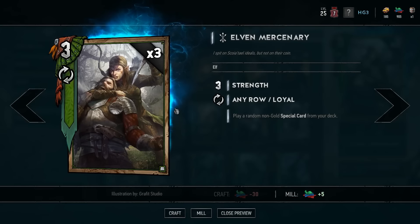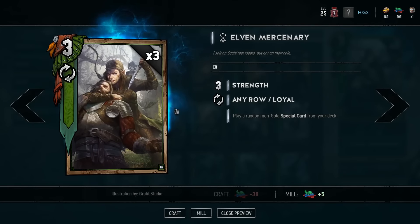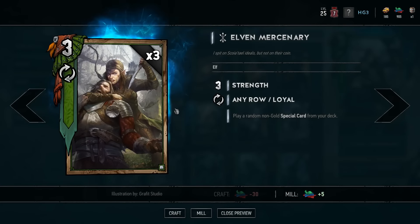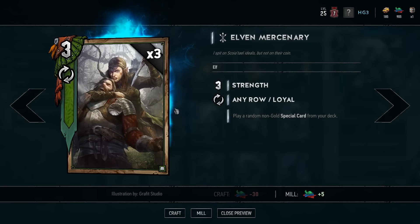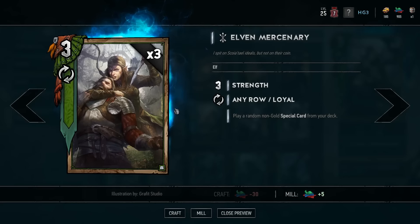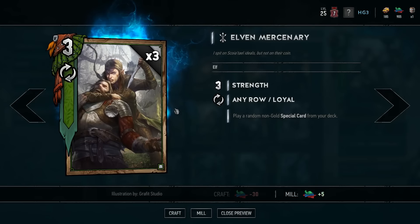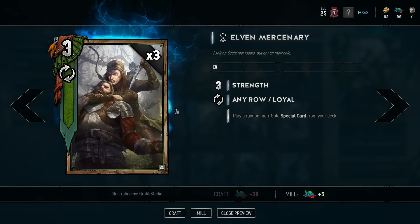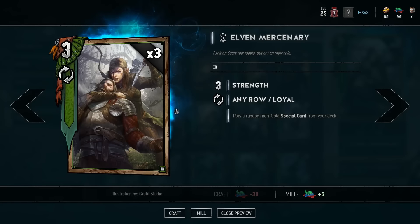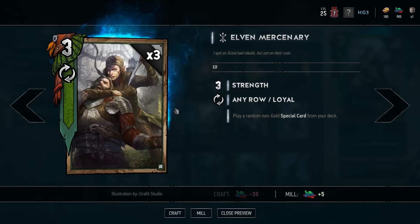Elven Mercs can pull out a bronze special for eight value, or a silver special exceeding eight value, but with more variable outcomes depending on circumstances. For example, sometimes Elven Mercs on first play pull out Nature's Gift and get absolutely zero value — actually a negative in most cases. Other times the Elven Merc could pull out a Decoy when Yaevinn has been played to your battlefield, which is phenomenal — you're getting card advantage from the Decoy on a card that already provides card advantage. You can do great things with Elven Mercs, conditional on the RNG.